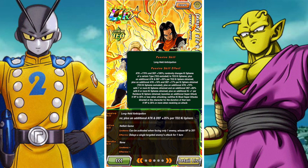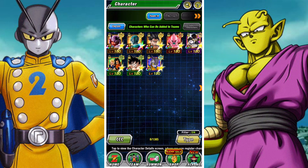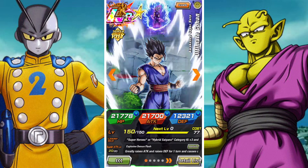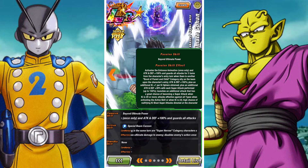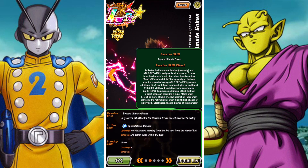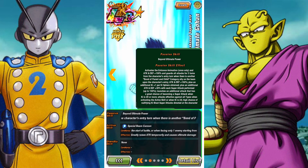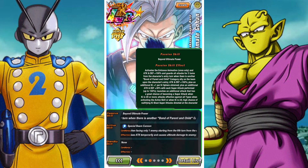Nullification is pretty straightforward. What it will do is essentially reduce the damage received from the ability to zero. It will still count as a hit on your character, meaning it will still build up stacks if your character is one of those characters that builds up stacks, but it will not incur a counter or a dodge — instead the damage will be reduced to zero.